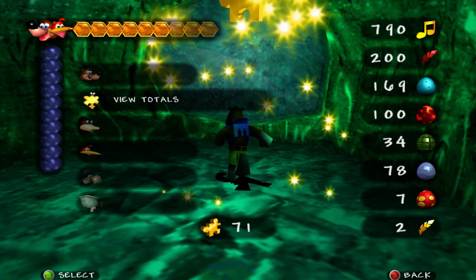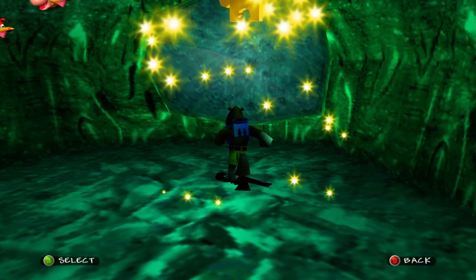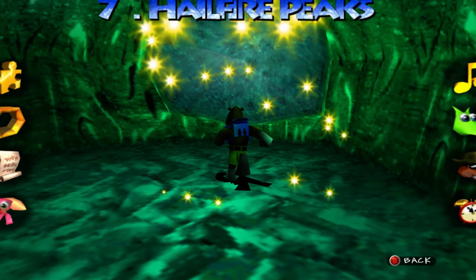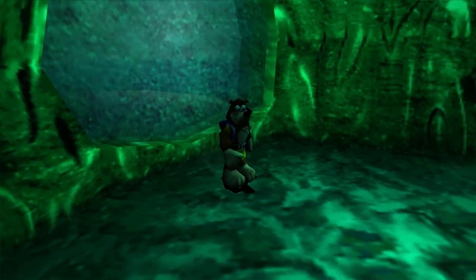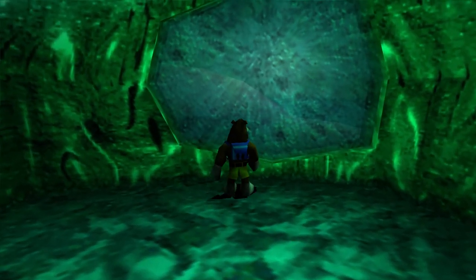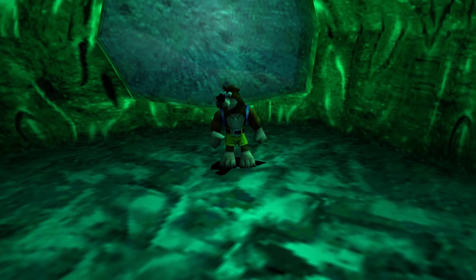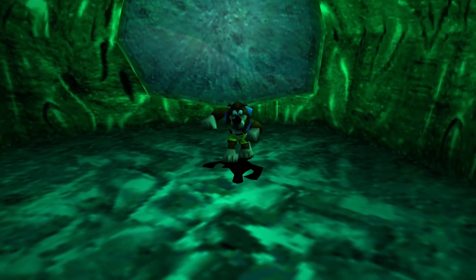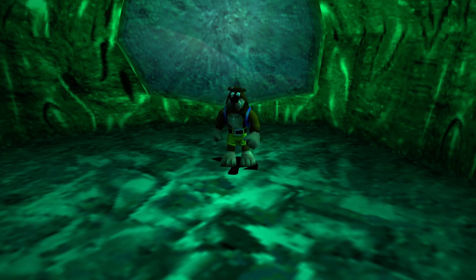There you go — that is 71 Jiggies. And if we go into our totals, as you can see, this is the final Jiggy for Hailfire Peaks. Now we have 100% completed our seventh world in the game, and that is that. This is actually a Jiggy we could have seen from the other side, but it's really hard to see from out this window. That's every Jiggy in this world and now we are done here. There's only one more world for us to go ahead and explore in this game, and we're going to find the entrance to that world in the next episode. Next time on Let's Play Banjo-Tooie, we'll find our next world to explore. I'll see you guys next time.